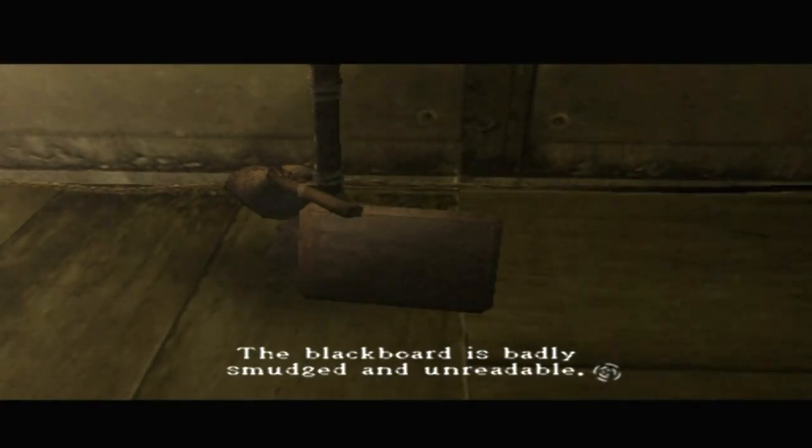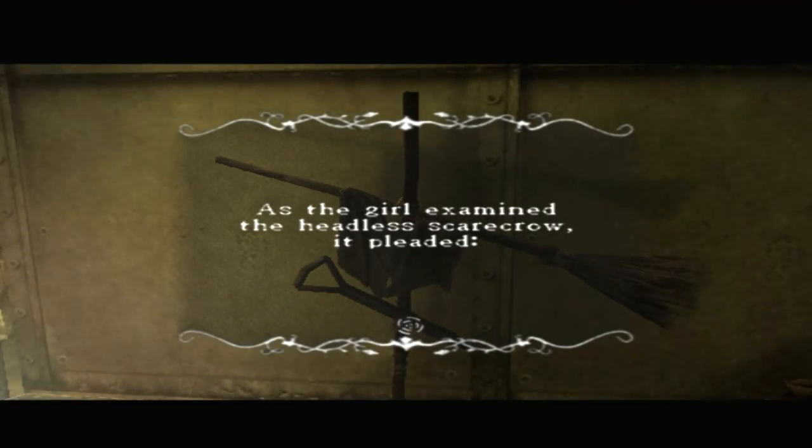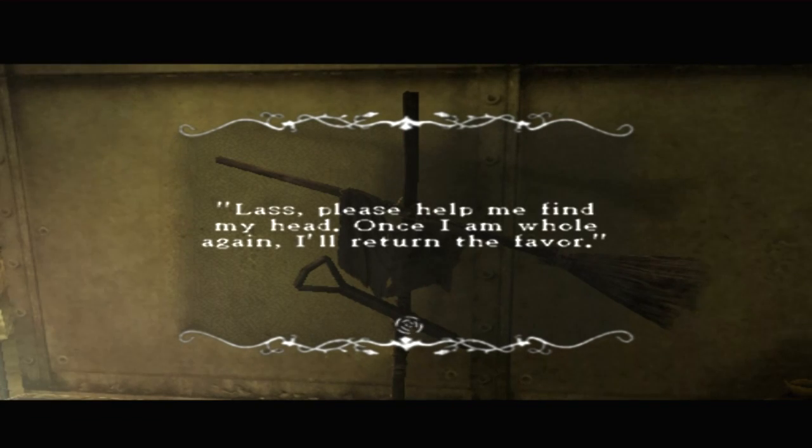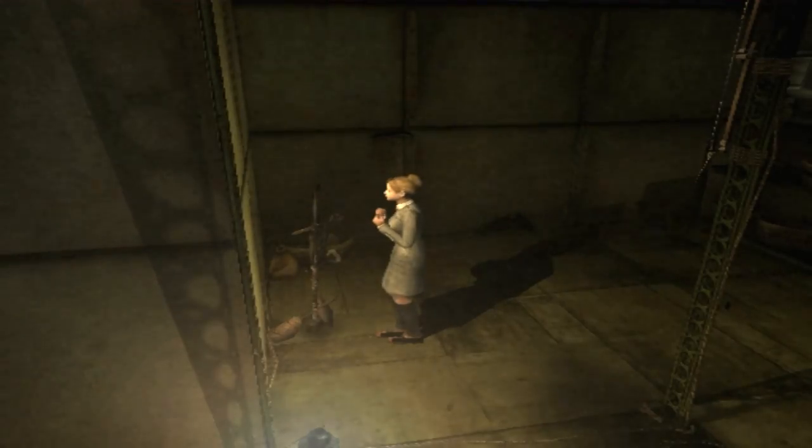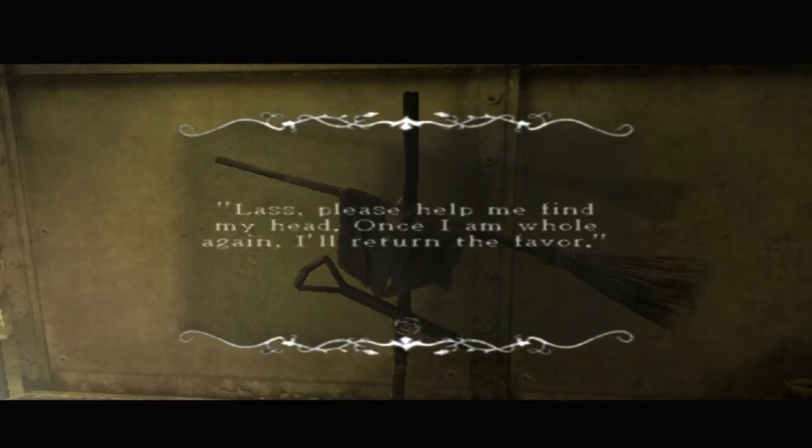The blackboard is badly smudged and unreadable. As the girl examined the headless scarecrow, it pleaded: 'Lass, please help me find my head. Once I am whole again, I'll return the favor. Can you let me save in the meantime?' I guess I have to find your head first, don't I?